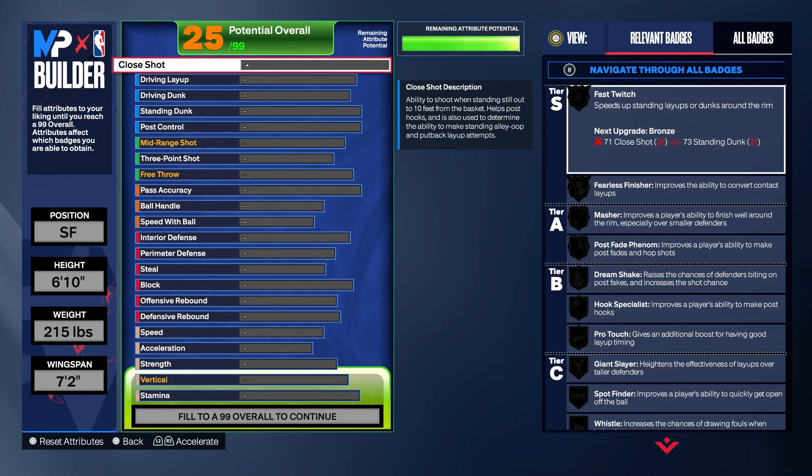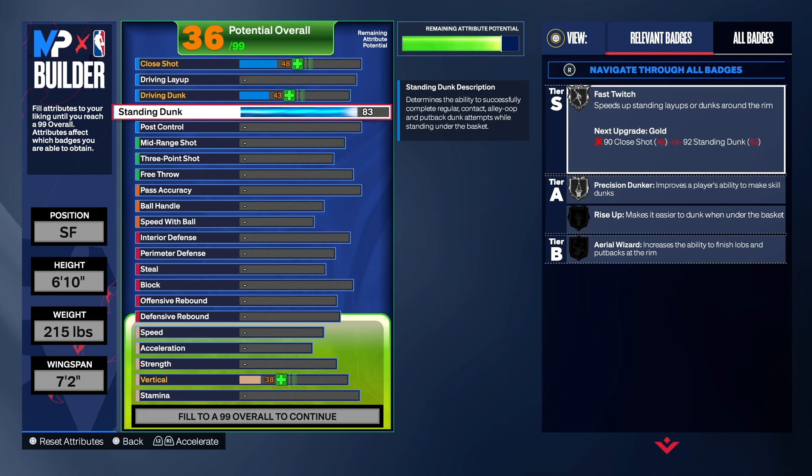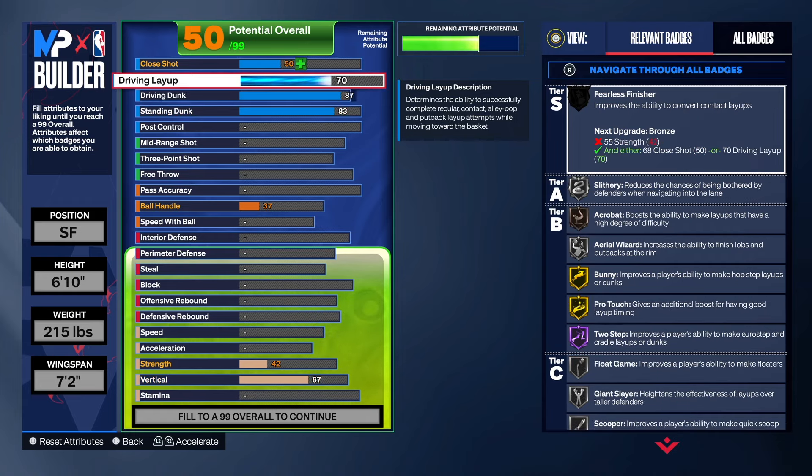We're going to start with the finishing on this build. Keep in mind you are six-foot-ten, so when I create builds at that height I like to get the standing dunk up enough to get the big man contact dunk. We took the standing dunk to an 83 — you'll also want close control up to 83 for fast twitch on silver and rise up on silver. We have an 87 driving dunk, which gets you some contact dunks, and we also get silver posterize on this build.